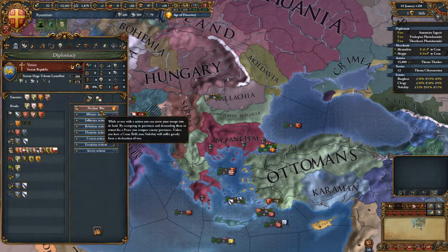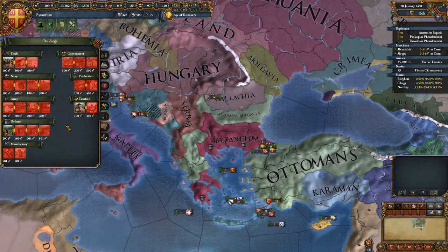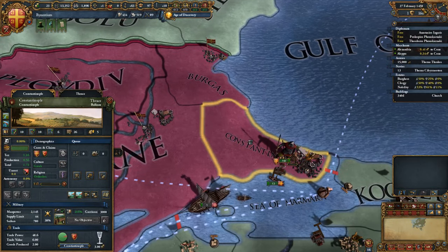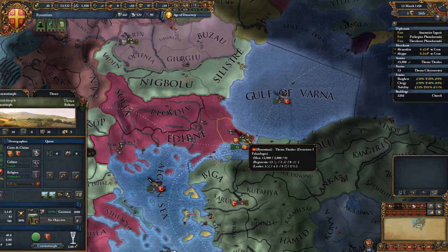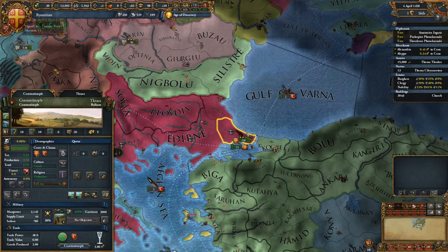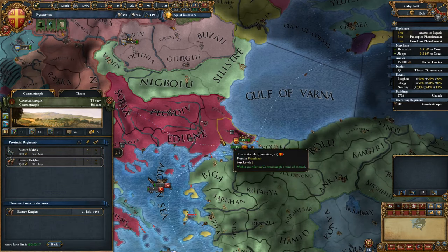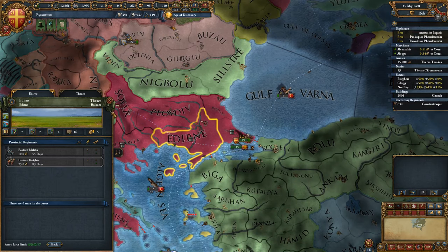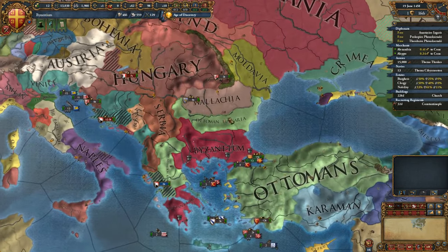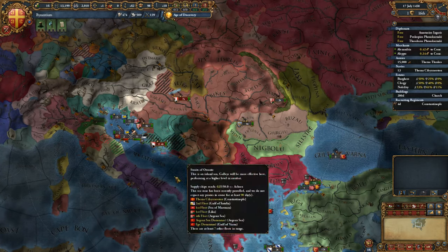At this point in history Constantinople's fallen, but we've stopped that — well done to us. We can build more troops: two cavalry. Our manpower is now at 18,000 — that's excellent. I could keep Wallachia as an ally. I'll spend the administrative points. I got my cavalry — just need a bit more money for the last cavalry unit and then we're good to go.